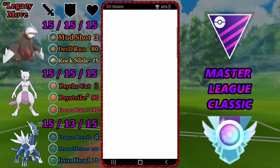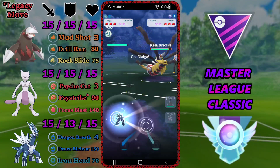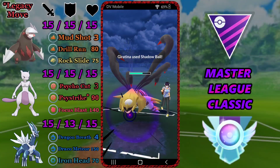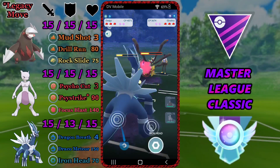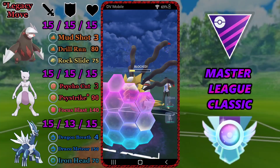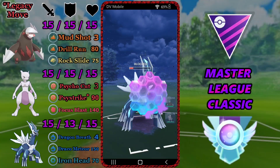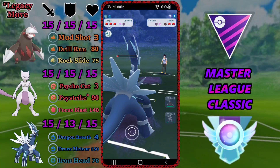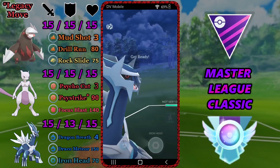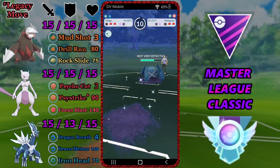What is going on trainers? Drumvillain here bringing you some more Pokémon Go PvP content. Today we're taking a look at a Master League Classic team. Master League Classic is probably, ironically, the most accessible cup in this current rotation because Open Master League has level 50 legendary Pokémon, and Ultra Premier Cup has XL Pokémon like XL Stunfisk, Galarian, Obstagoon, and Alolan Ninetales. In Master League Classic no XL Pokémon are allowed and the meta is more predictable.